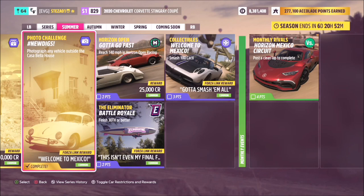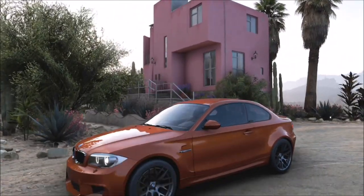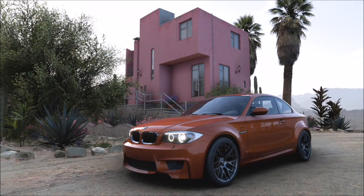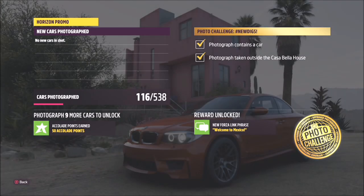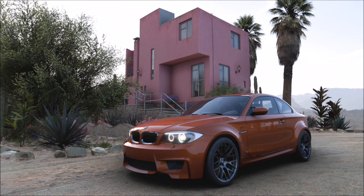Next is the photo challenge, which was introduced in Horizon 4. It's really simple — it normally gives you specific criteria: a car to use and a location, and it wants you to take a photo of that car or any car in a specific area or in front of a specific building. I do guides for these on my channel every Thursday. They're normally quite easy and the points are still worth doing to add to your overall total.